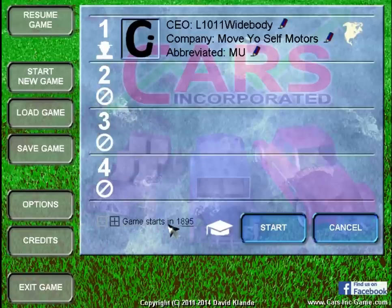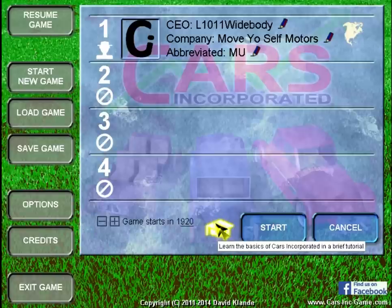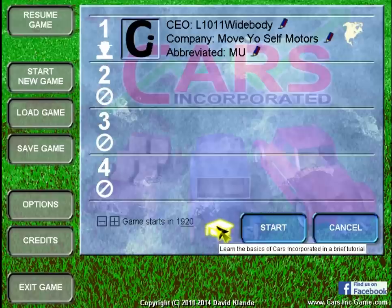You can change the start date. In the demo it defaults you to 1900. Let's start at 1920 — that'll give us a good look at all the awesome components and a little bit of a head start on where we're going. There is a tutorial, but we're going to skip that obviously, because I am the tutorial. Let's go ahead and start.